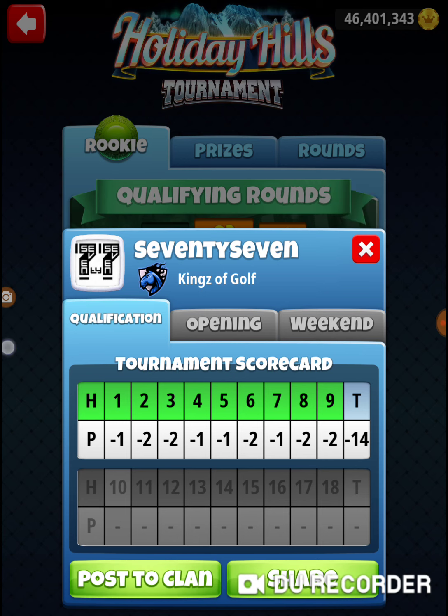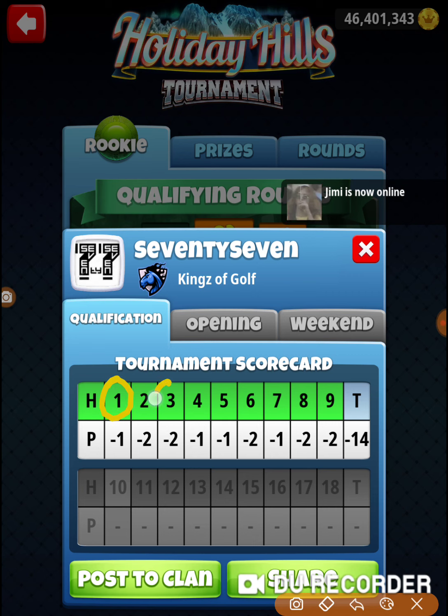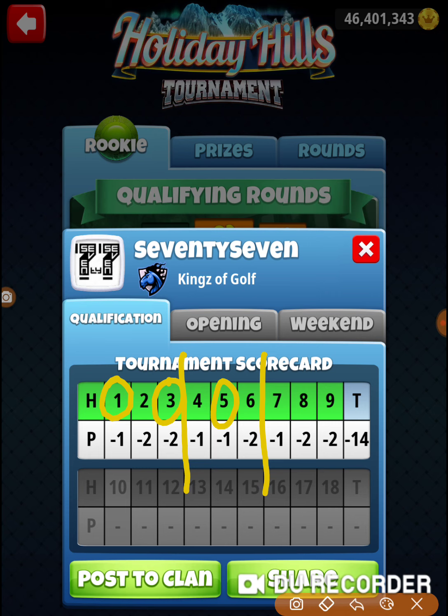Where do we have opportunities? We have a great opportunity on hole one to get a hole in one. Hole number three, this par five — the wind is going with us — we have a great opportunity to pick up an Albie here, it's a pretty straightforward shot. Hole number four, this par three, you can be close all the time but it's not one that gives up hole in ones very often. Hole number five, this par four, we have a great shot here. So holes one, three, and five give us great opportunities. I actually like my chances of getting an Albie on hole number six too — I feel like every time I go to that hole I have an Albie opportunity.